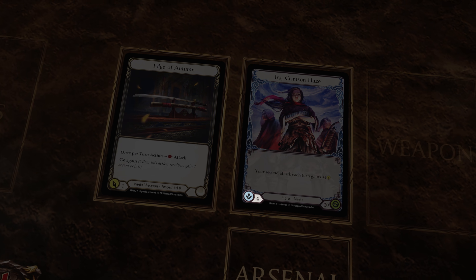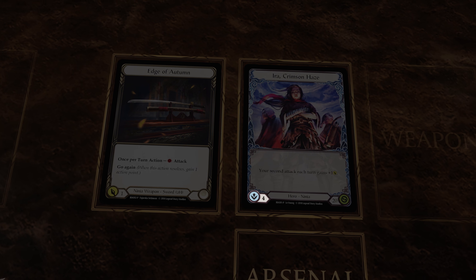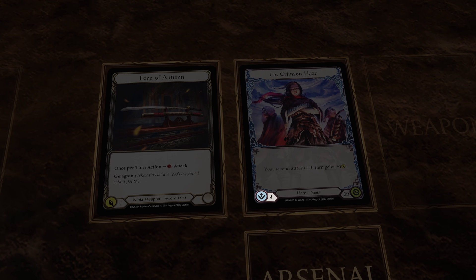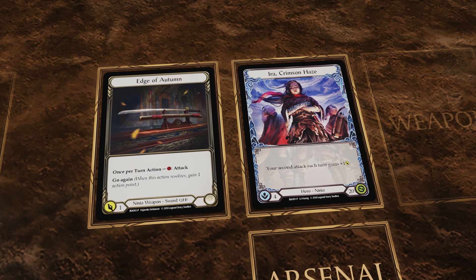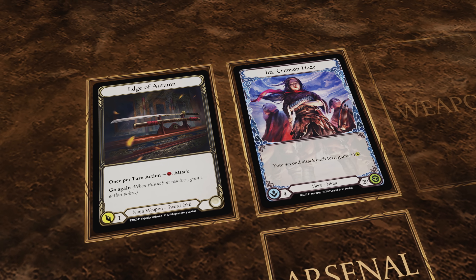This is your hero's intellect, or hand size. You start the game with this many cards in your hand, and at the end of each of your turns, you draw cards until the number of cards in your hand is equal to your hero's intellect. It's usually a good idea to use all the cards in your hand each turn to maximize the benefit of this redraw.